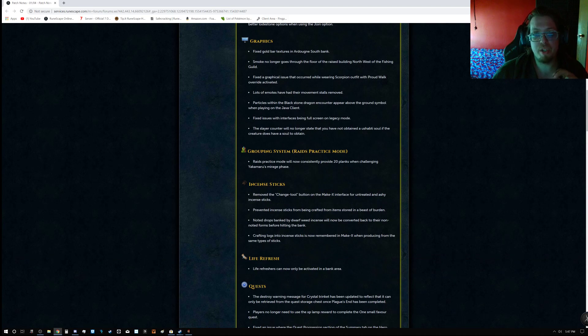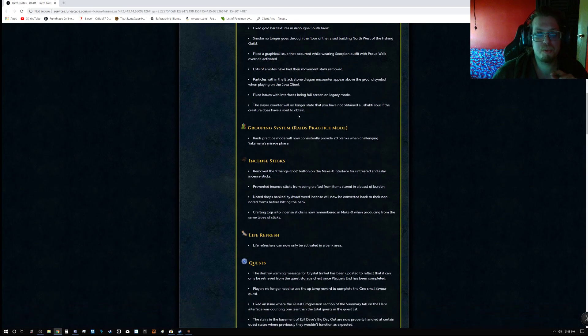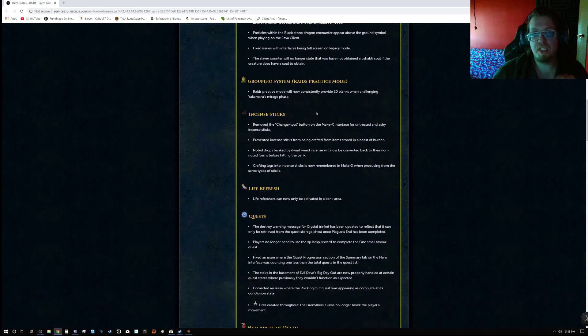For Graphics: fixed gold bar textures in Ardougne South Bank. Smoke no longer goes through the floor of the raised building northwest of the Fishing Guild. Fixed the graphical issue that occurred while wearing the Scorpion outfit with proud walk override activated. Lots of emotes had their movement stalls removed. Particles within the Blackstone Dragon encounter appear above the ground symbol when playing on Java client. Fixed issues with interface being full screen in legacy mode. The slayer counter will no longer state that you have not obtained the soul if the creature does have a soul to obtain.